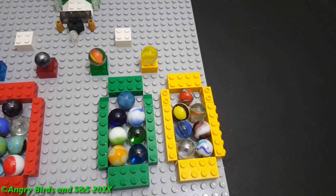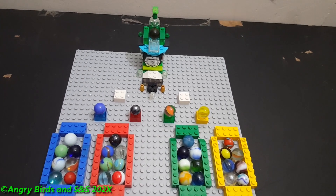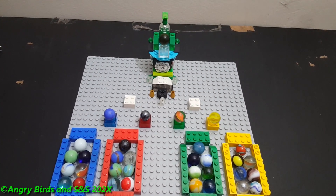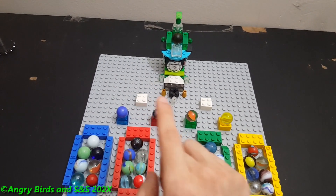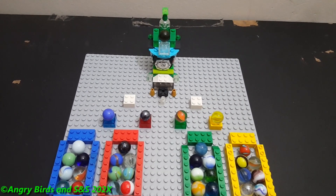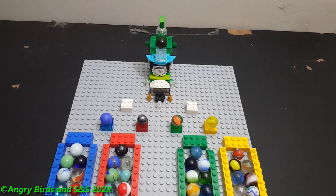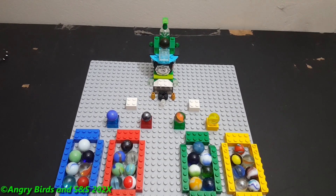With Kata Yellow conquering Group D, we have officially set up the semi-finals: Solid Blue, Shiny Black, Sunset, and Kata Yellow. It's kind of funny that we have two solids and two clear swirls competing. I'll go over what those white bricks are and detail the semi-final rules in the next video, so stay tuned. Hope you enjoyed — if you did, give me a thumbs up, follow my socials, subscribe with notifications enabled, and have a good day.